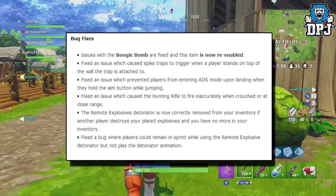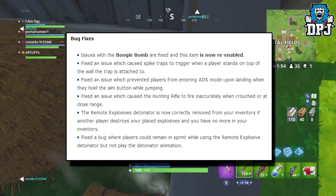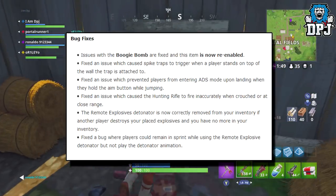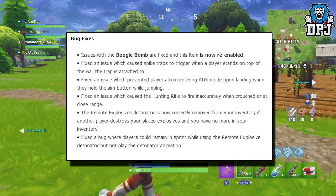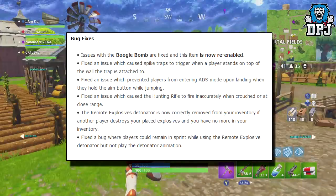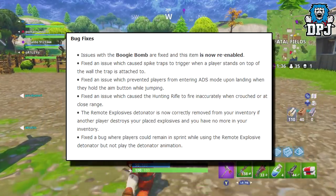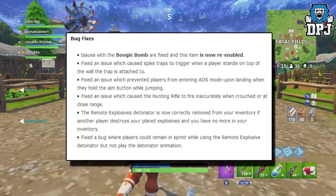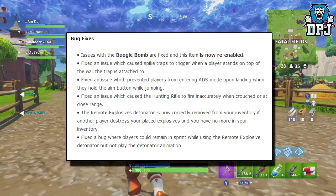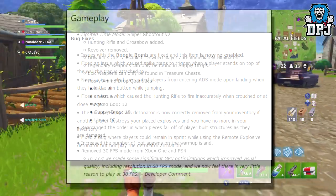Bug fixes: issues with the Boogie Bomb are fixed and the item is now re-enabled. Fixed an issue which caused spike traps to trigger when a player stands on top of the wall the trap is attached to. Fixed an issue which prevented players from entering ADS mode upon landing when holding the aim button while jumping. Fixed an issue which caused the hunting rifle to fire inaccurately when crouched or at close range. The remote explosive detonator is now correctly removed from your inventory if another player destroys your placed explosives. Fixed a bug where players could remain in sprint mode while using the remote explosive detonator but not play the detonator animation.